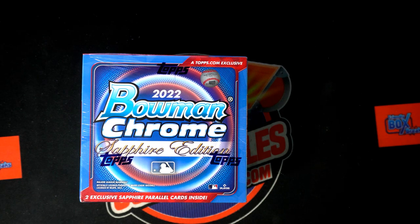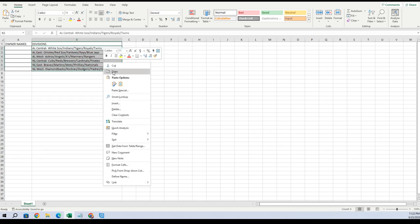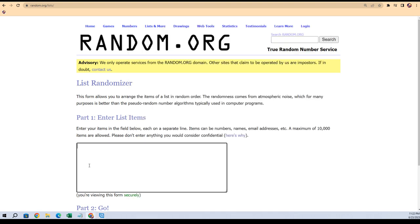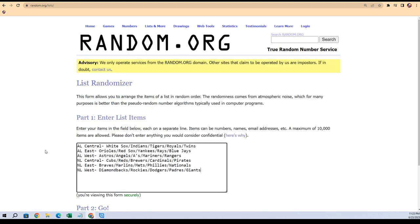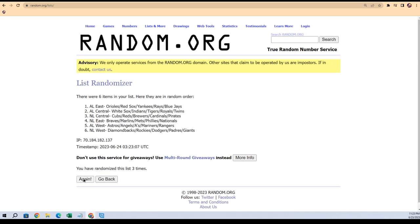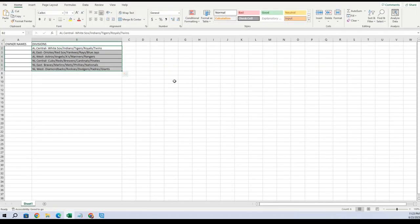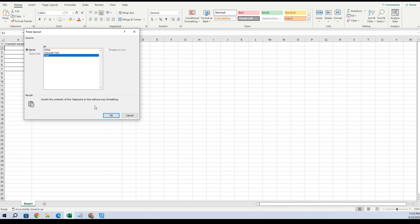Here we go — this is box number 201, Bowman Chrome Sapphire edition. Let's go right over to our spreadsheets. We're going to take all of the divisions, copy those, go to random, run through seven times, and paste our divisions right there — paste special text.